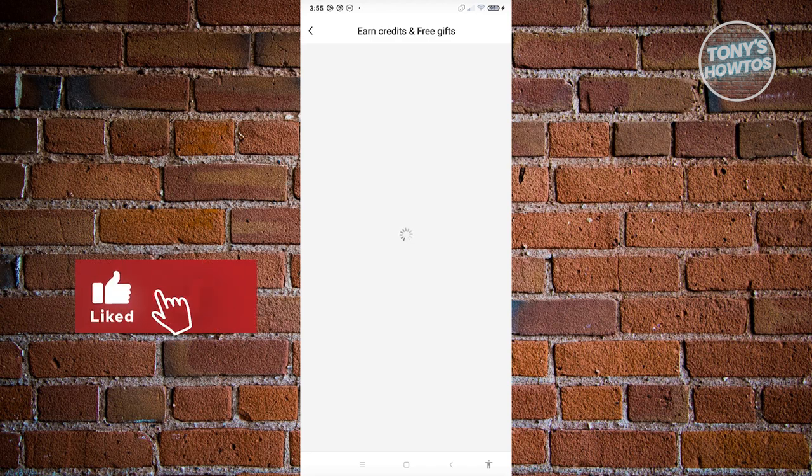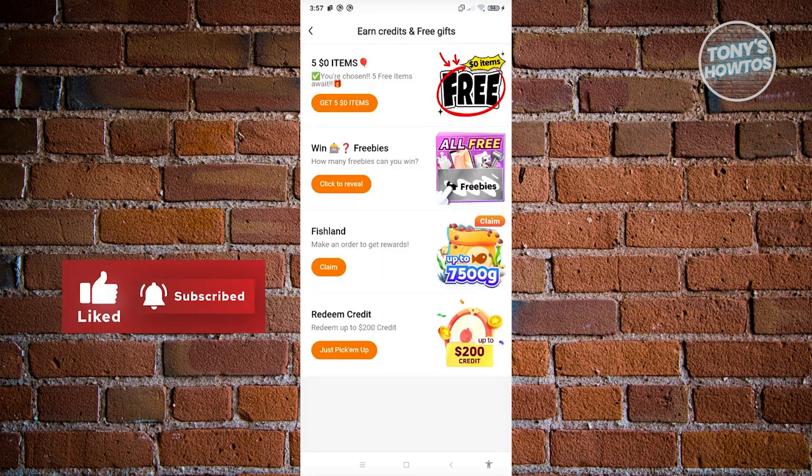In here, you have a bunch of offers and things you can do. Some of them include getting $5 for $0 items, winning freebies, fish land, and redeeming credits. You can do one of these games to earn free gifts or credits.